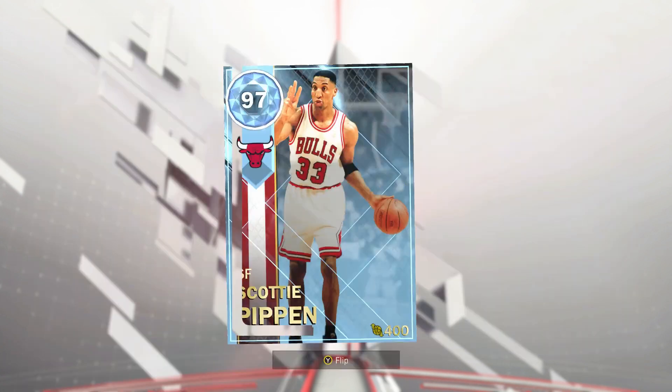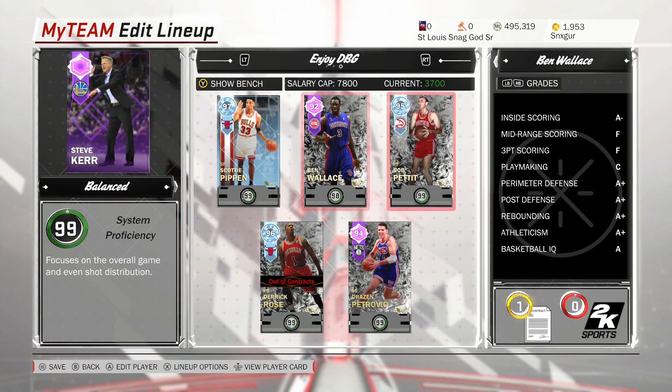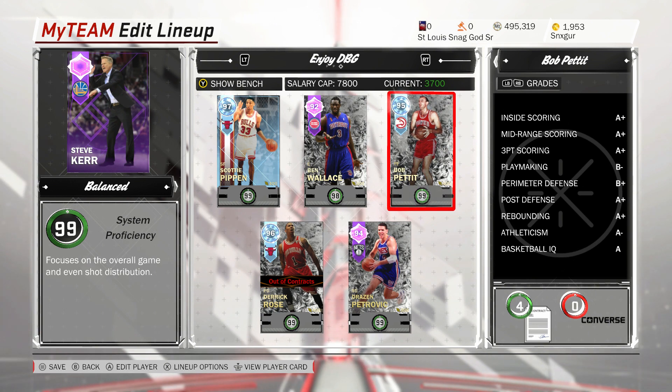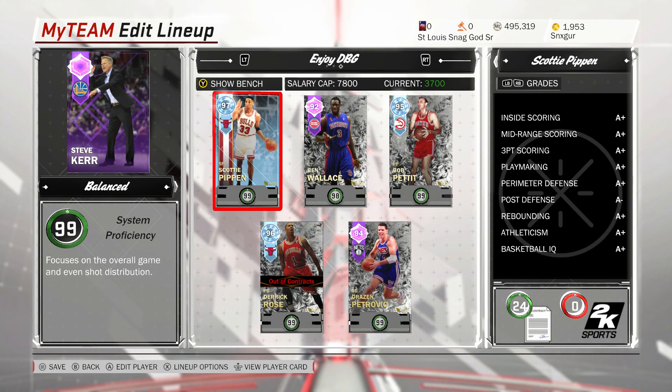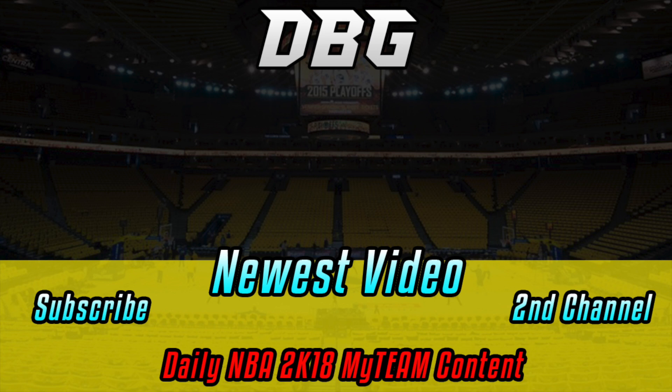Derrick Rose also chipped in with 10 points from only five shots. Anyway, that's the video — we got a gameplay with the Scottie Pippen card and he is a beast. Big thanks to the guy for letting me use the account — he didn't want a shoutout on Twitter so I won't be linking it, but thank you if you're watching. If we could get 300 likes on this video that would be insane — thanks for watching, please like, comment, and subscribe.